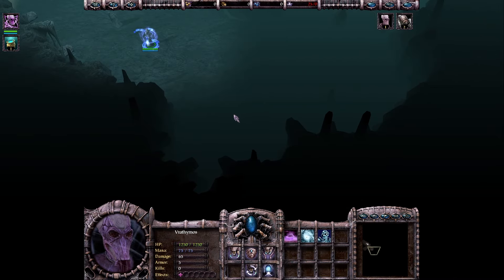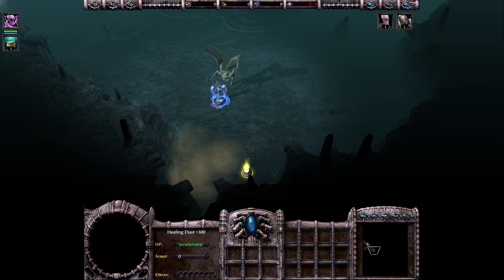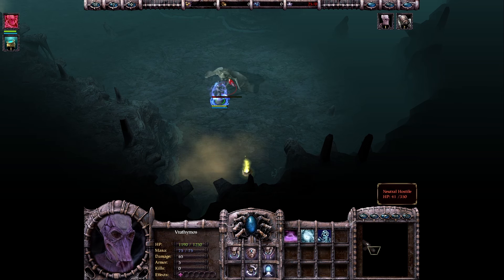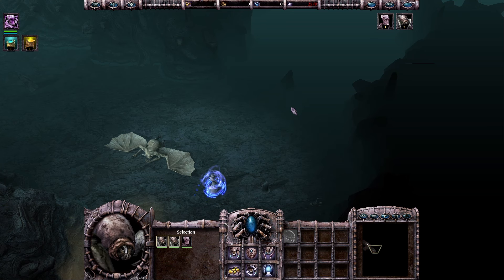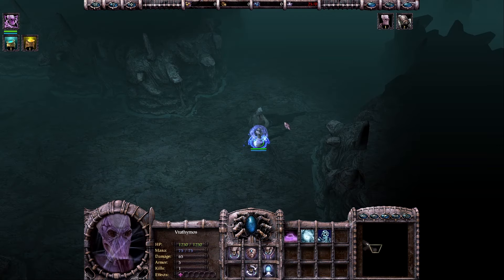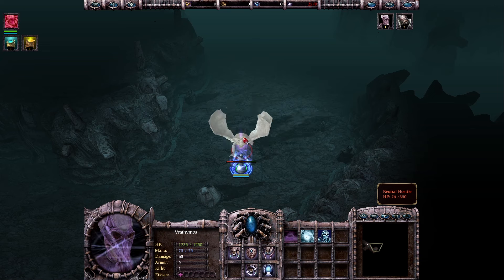I'm just going to explore with my hero because he can easily solo anything here, and then maybe I will sacrifice the hive stingers. But first I want to see what's in those cave lines. Here's another item — healing dust, 300 HP — and we just need to kill one gargoyle here, so that's really easy for our hero. I can also heal myself with life steal.